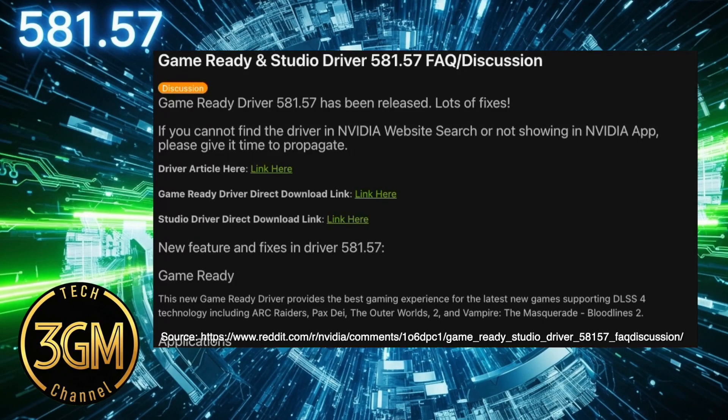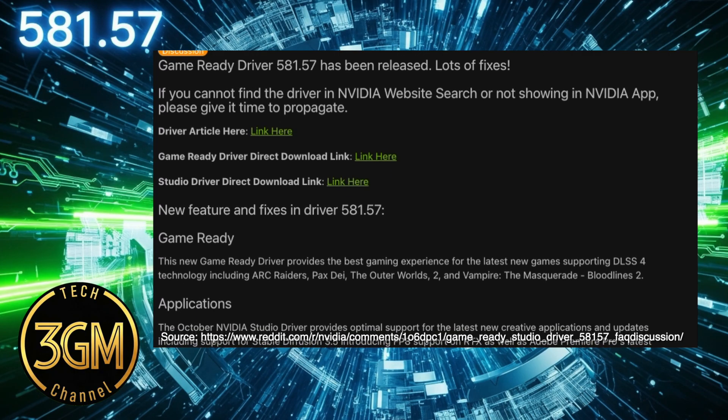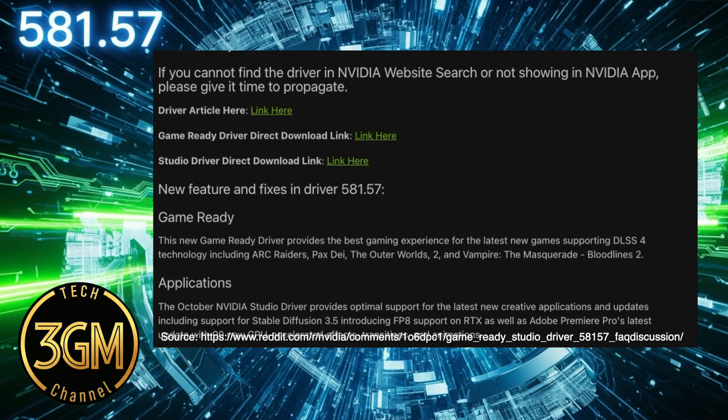Nvidia's new game-ready driver 581.57 is here, and its main job is to support DLSS4 technology in upcoming games. This includes titles like Ark Raiders, PAX DEI, The Outer Worlds 2, and Vampire the Masquerade Bloodlines 2. That's the official goal.